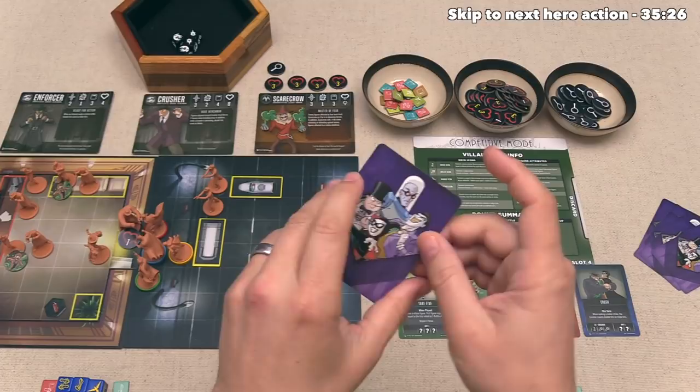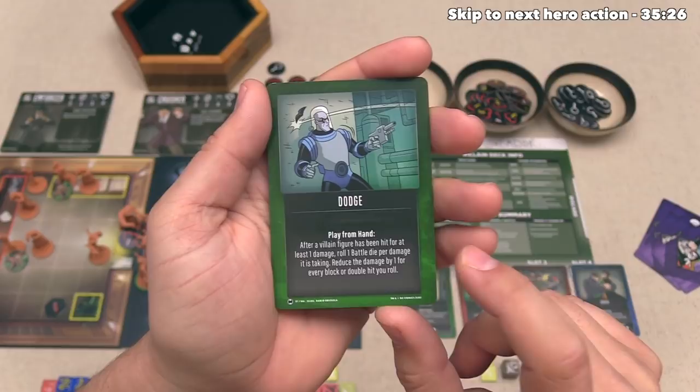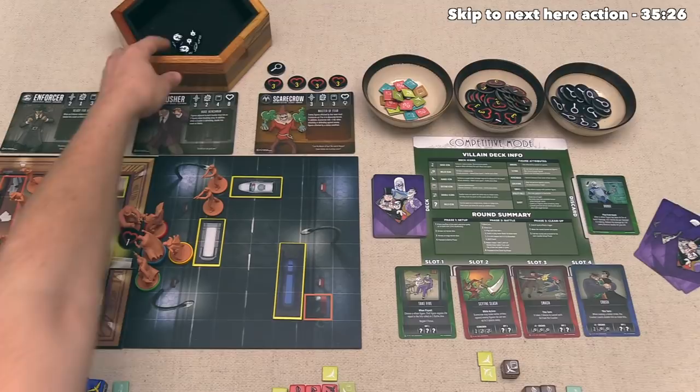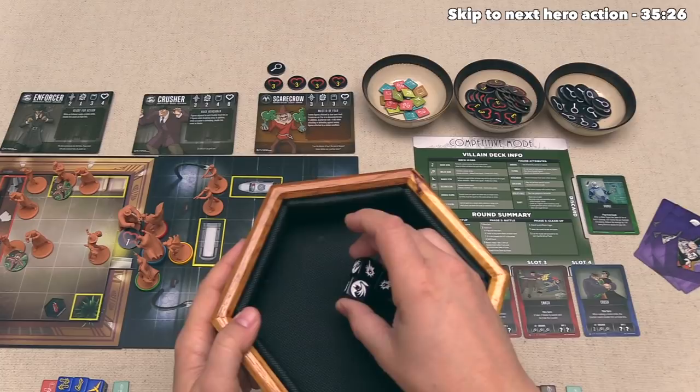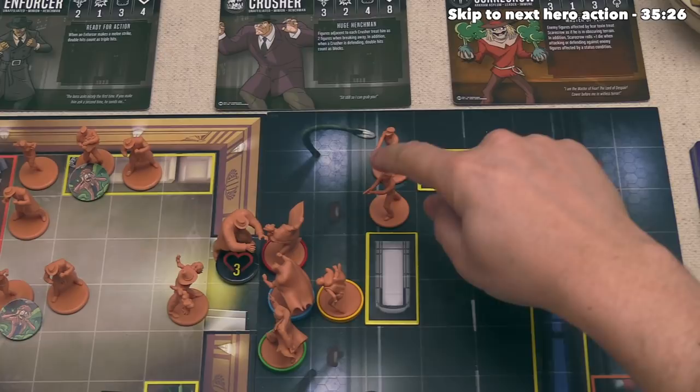Before they take that damage, the villain player plays a card from their hand called Dodge. It says after a villain figure has been hit for at least one damage, roll one battle die per damage it is taking, and reduce the damage by one for every block or double hit on that roll. This immediately goes into their discard pile. They roll three dice and got a single block and no double hits, so one of the three damage coming in will be blocked. The Crusher takes two damage. Now Jim Gordon has decided to activate this police officer.